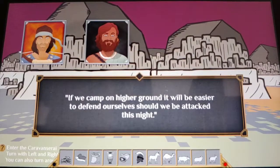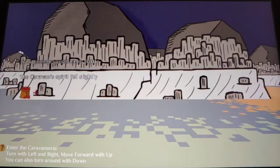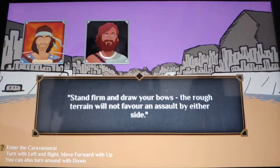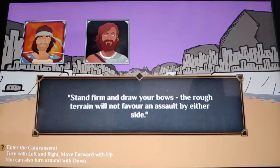Higher ground — we should defend ourselves if attacked. There's a beauty to the mountains but there's no way I'm leaving the safety of our camp. You're going to make a choice: do you want to take higher ground or stay at the camp? I want to take higher ground. We lost some provisions, but okay. Stand firm and draw your bows — the rough terrain will not favor an assault. We're going to go ahead and just use the bows.